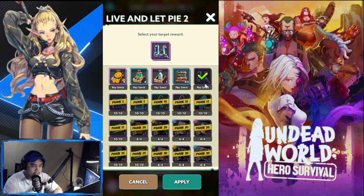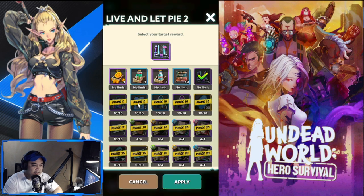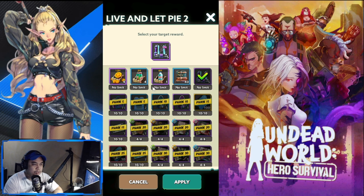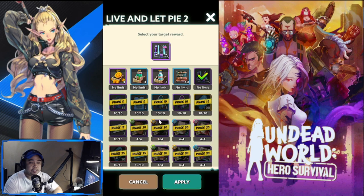The first row is definitely the no-limit row. For phase five, the better options are: if you're into recruitment, there's a rare hero ticket. There's also this one which is a material for reinforcing equipment — it's up to you depending on what you need.